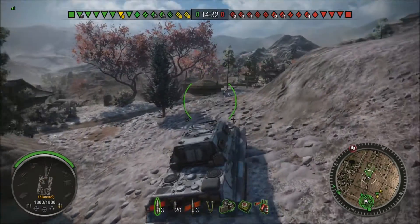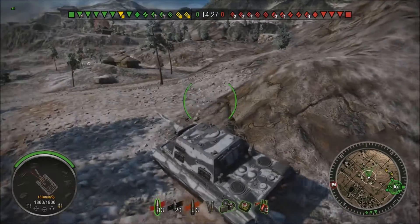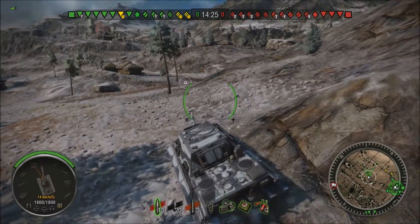The lower plate on this guy is quite weak, but the upper glacis — the top half of the tank — if you're unfamiliar with what upper glacis is, is quite strong.